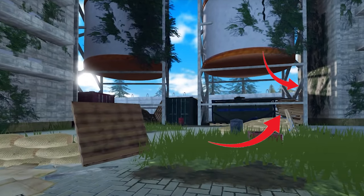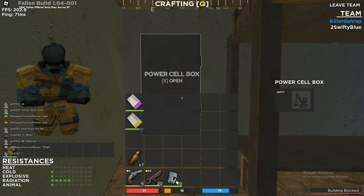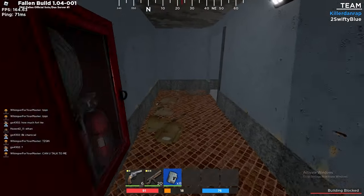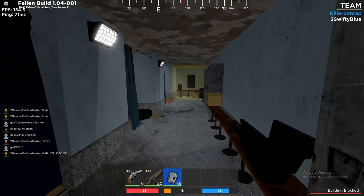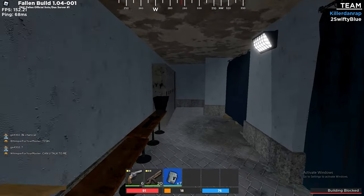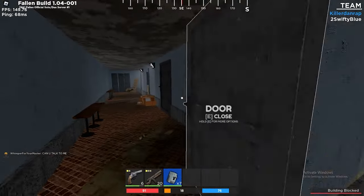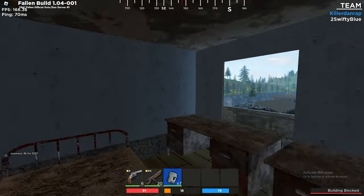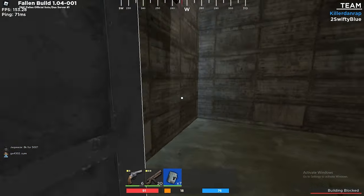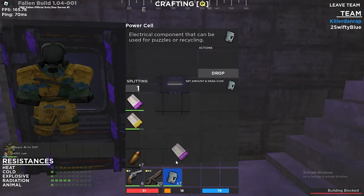For the factory, you're gonna have to locate this pallet and jump right into the building. Once inside, go to the first floor and put in the power cells — for the factory you're gonna need two power cells. Press the button at the end, which is located in the first room all the way in the back. Just as you enter the room, turn around, press the button, and the door should be ready. If you did it right it should flash purple.